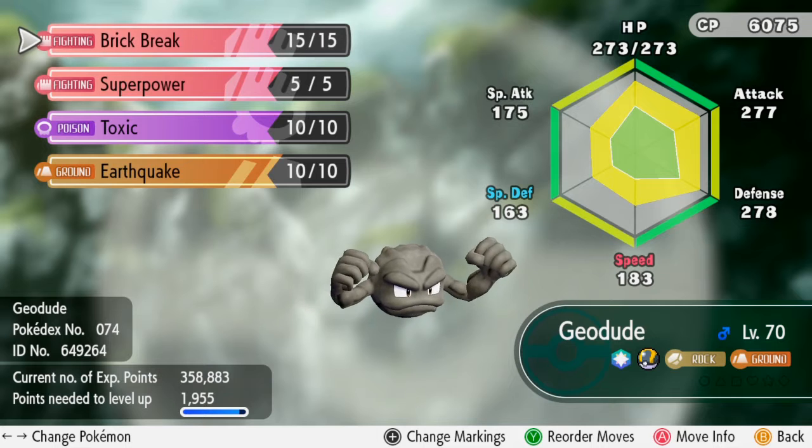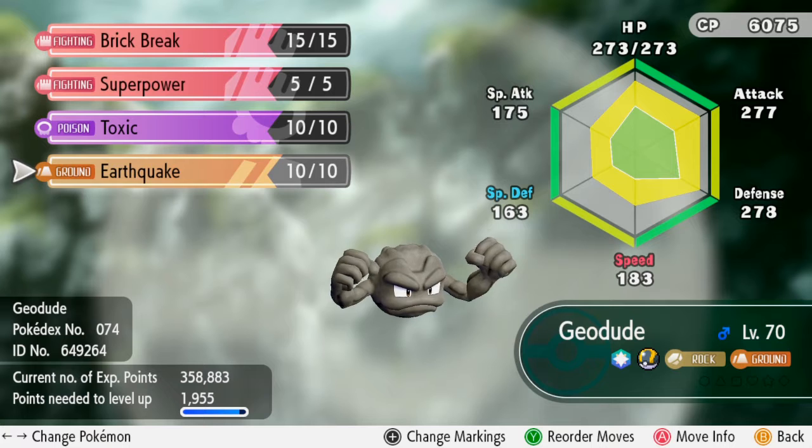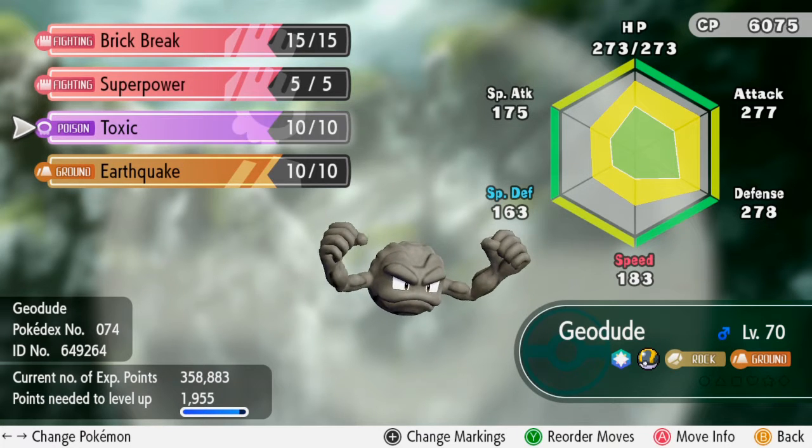Brick Break — super effective. Super Power — super effective. Earthquake — super effective plus STAB. Toxic as a backup, not toxic stall, just toxic.